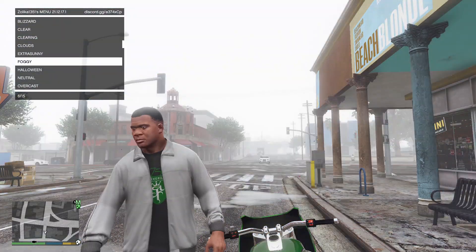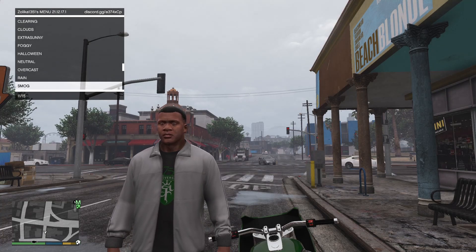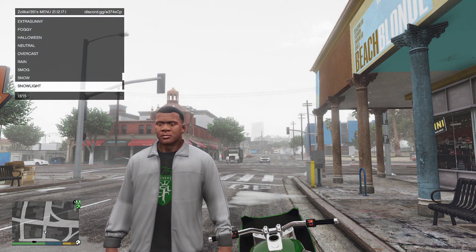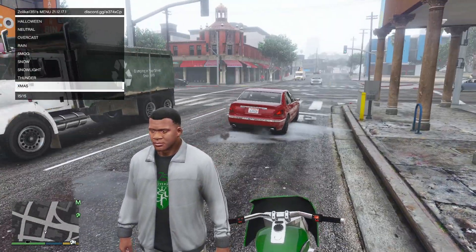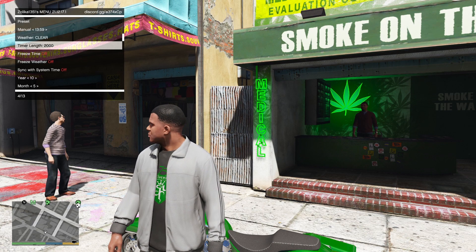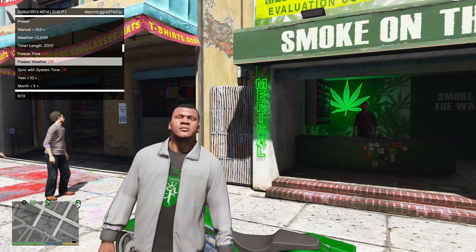Like I said about those familiar features, of course we have a weather system all the way down to time where you can change the year, date, hour, minute, and second. Of course you can also freeze the weather as well as the time and so much more.